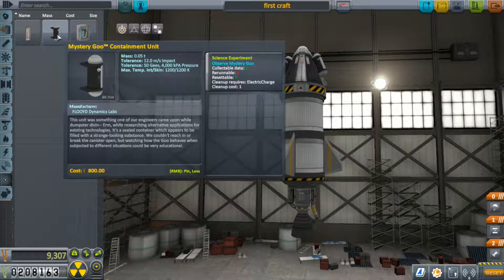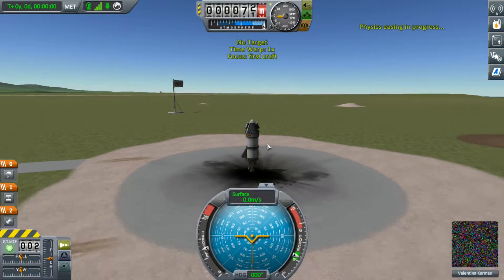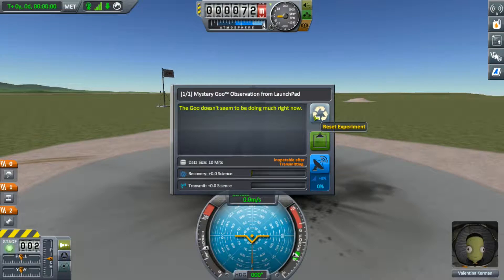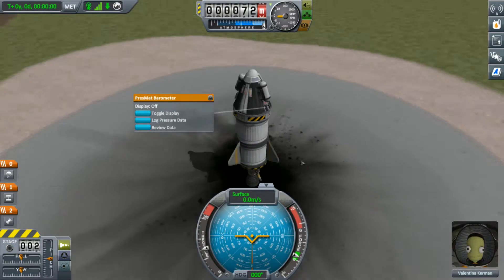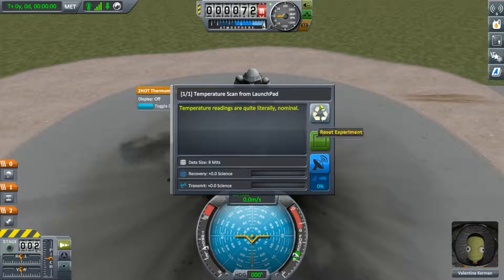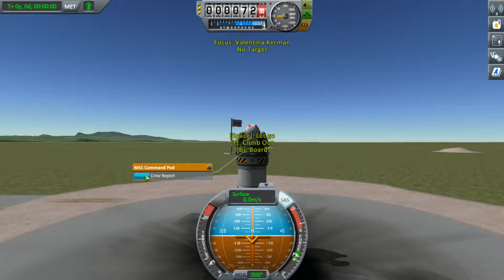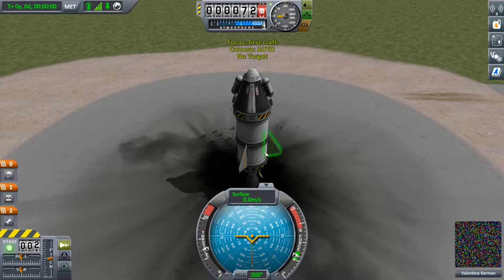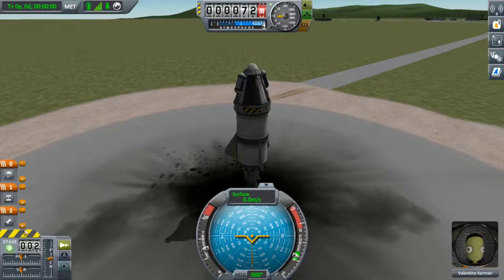So we can get up as high as we can and try out the goo containment unit, do the barometer on the ground and in the air — all that kind of stuff. We should be able to get a decent amount of science. We'll do a crew report while we're in the air as well, so this is purely a science-only mission. Might as well do a mystery goo experiment on the ground — actually no point, it gives us zero so let's reset it. We can do log pressure — that's going to give us 3.6 on the ground. Our stuff's in the right order, so let's launch.